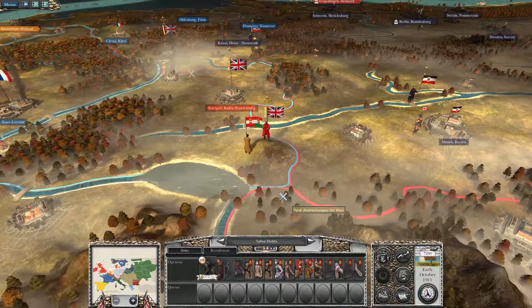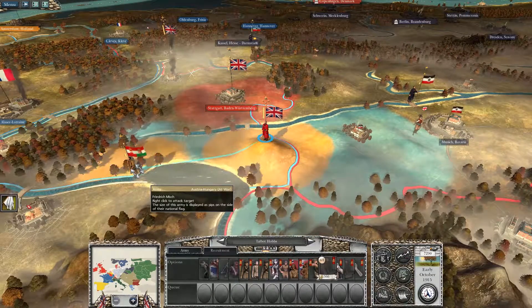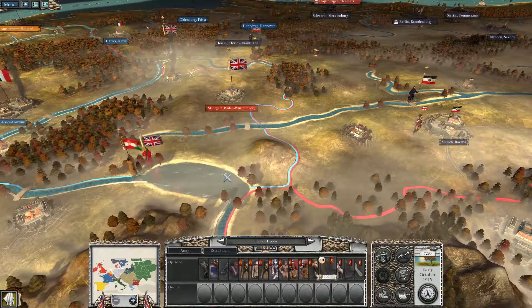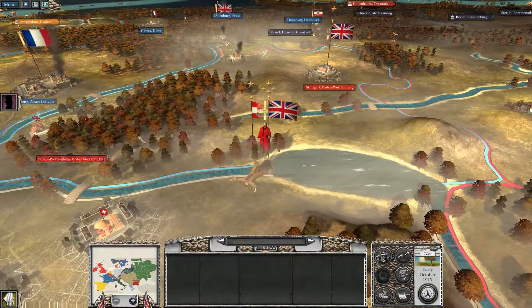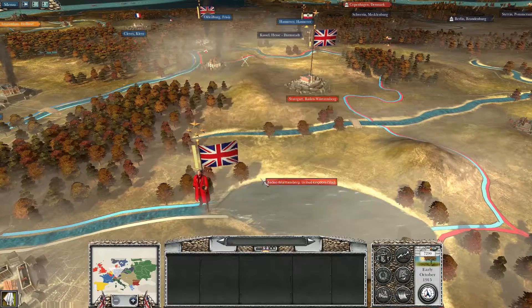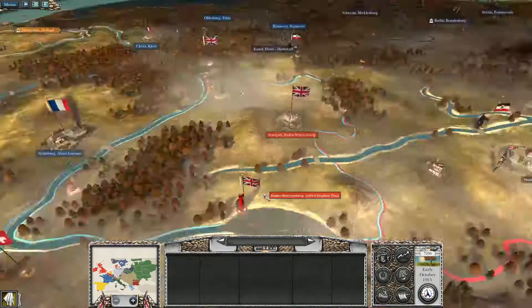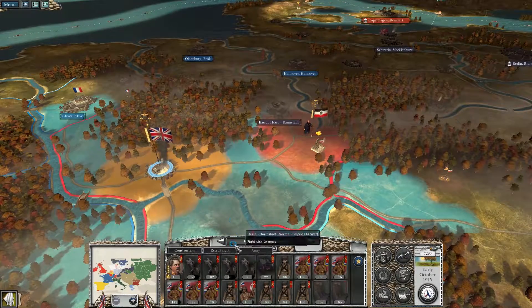Don't like that Austria-Hungary guy being right there, so we will continue to pursue him. Auto-resolve that one — we only lost 37. Trait gained: novice strategist, plus one to command when attacking on land. Sounds good.